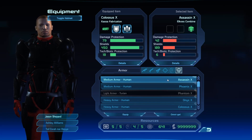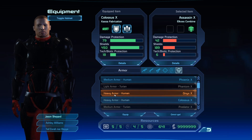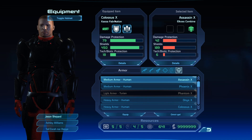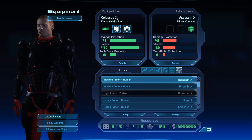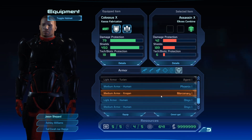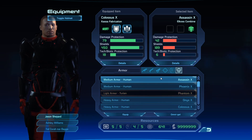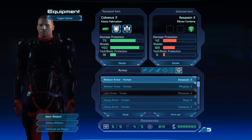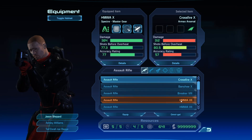Armor is a similar thing — different classes can wear different types of armor. For instance, I'm playing a soldier who can wear the heavy armor, which is what I currently have equipped. Now because I'm playing a higher level character, I have access to the grade 10 gear. When you begin a new game you'll start off only having access to level 1, maybe level 2 equipment, but this will increase as you level up. The rank 10 stuff will only appear after around level 55.